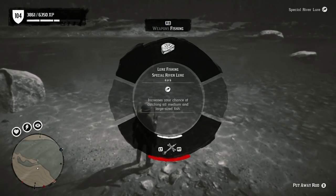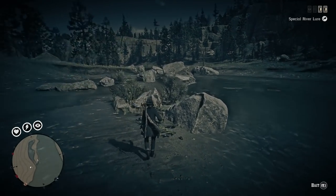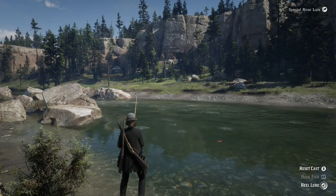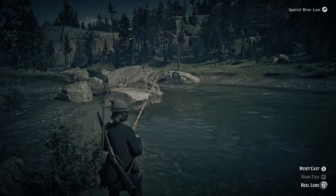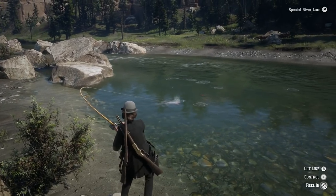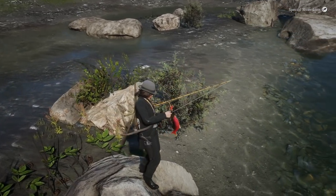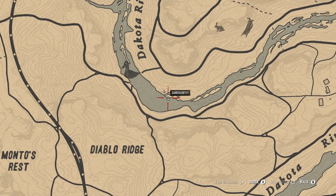What we want to do is grab out our fishing rod and start to do a little bit of fishing here in this river. The best way to do that is to have either a river lure or a special river lure like I have here. I'm going to try to get over on this rock and see if that's possible. I like to be up on rocks when I do some fishing — it seems like it's easier. You can see that all the salmon you guys could ever want are right here in this location. We're literally right between Valentine and Strawberry, so you can choose whichever town you'd like to go sell these beautiful $2.50 fish. I'm going to show you guys on the map exactly where we are — it's honestly one of the perfect spots to do this.